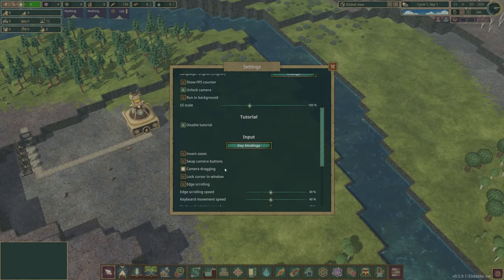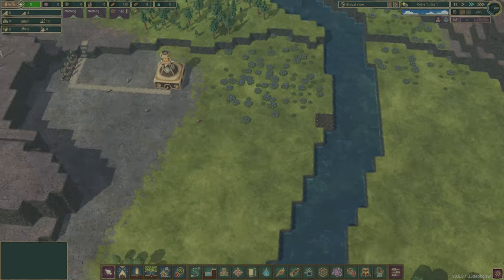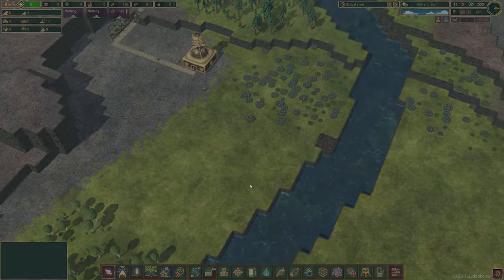First things first, go into the settings and tick Unlock Camera, otherwise you constantly get locked back into a certain view, which is annoying.